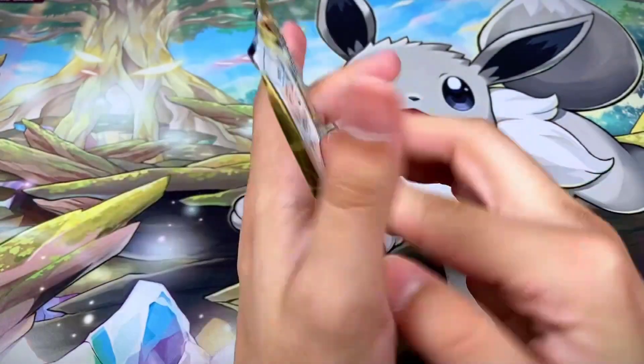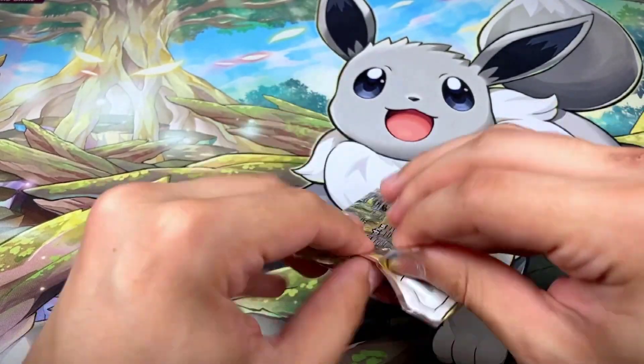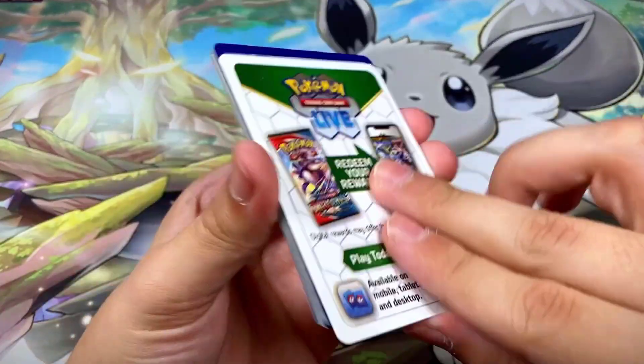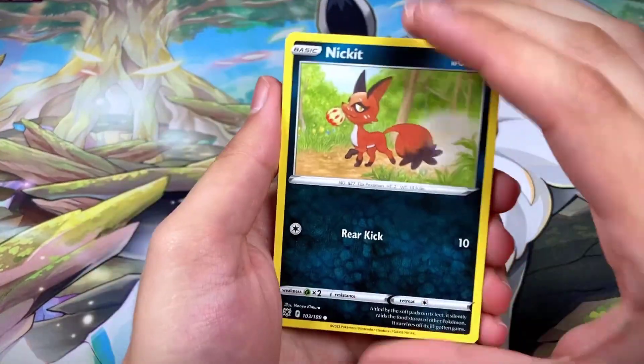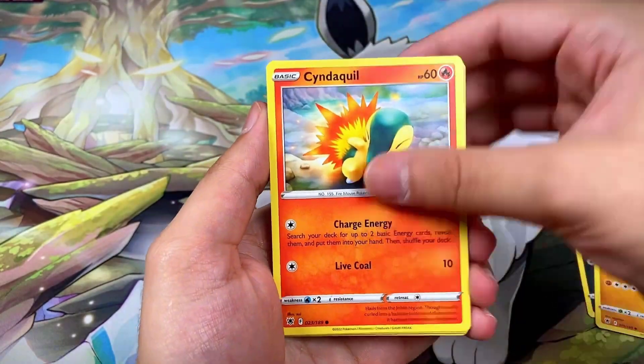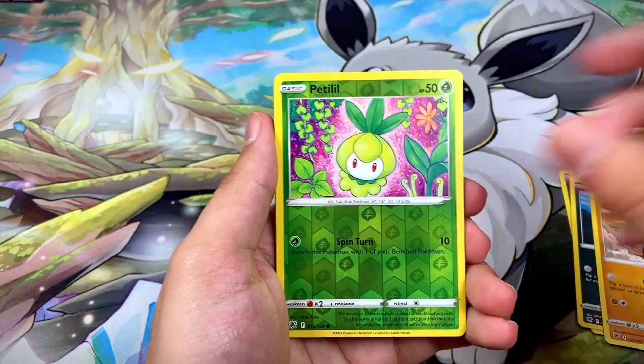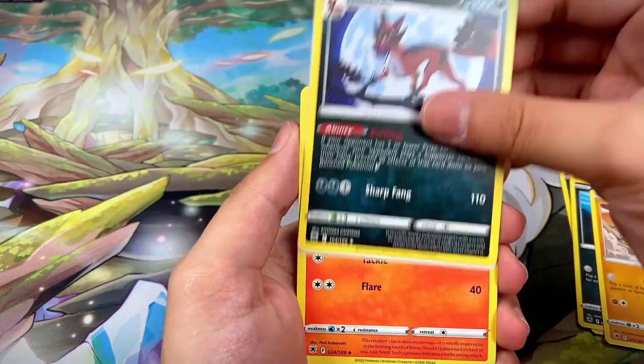Pack twenty-eight has Decidueye on the front — white border code card. We got Sneasel, Hippopotas, Cyndaquil, Hisuian Qwilfish, Growlithe, a Petilil reverse, and a Thievul non-hollow rare.